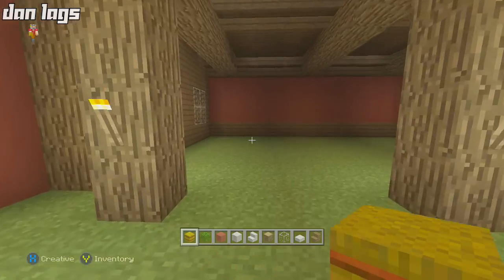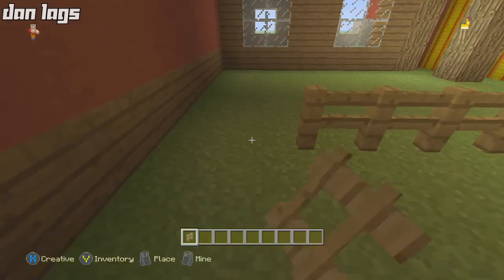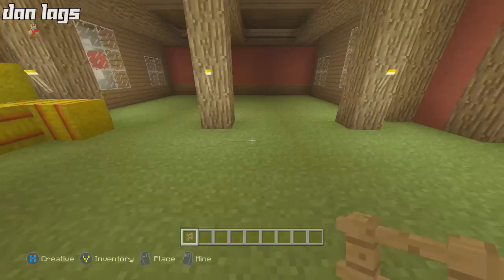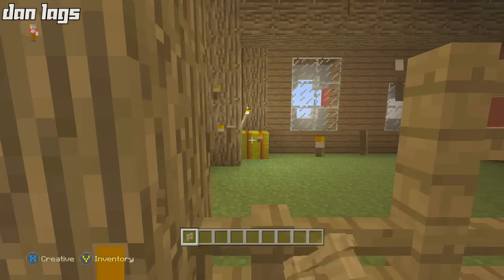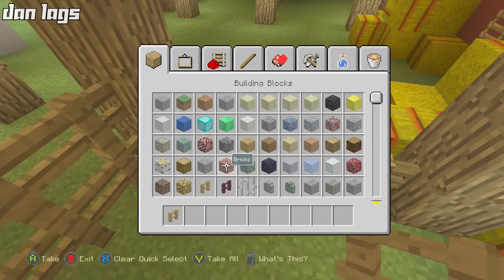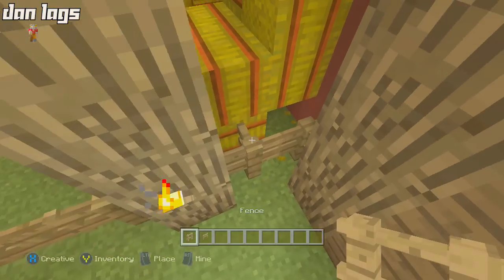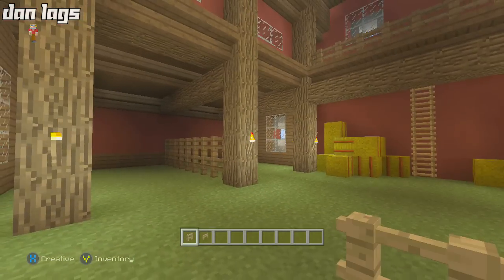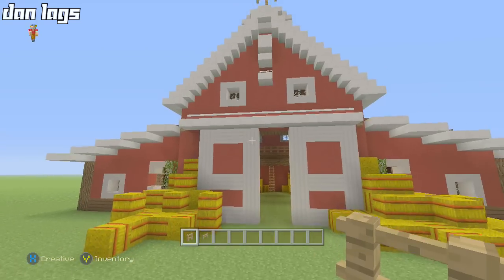That's just about it for this tutorial. Last thing you can do is divvy up the barn for animals — take some fences across here, break that, and run fences down the middle beam. Put fence gates as openings in each corner area, so the animals can't escape. Do that on all four sides and you'll have four little openings for animals — horses, pigs, cows, and sheep — which will look really nice.